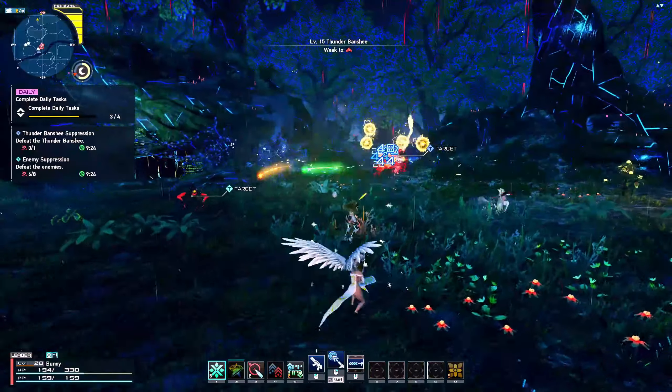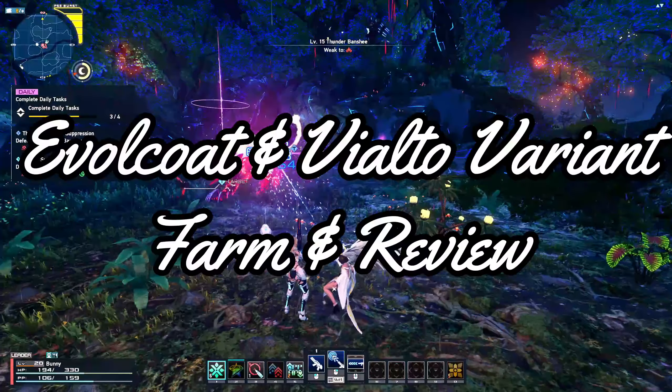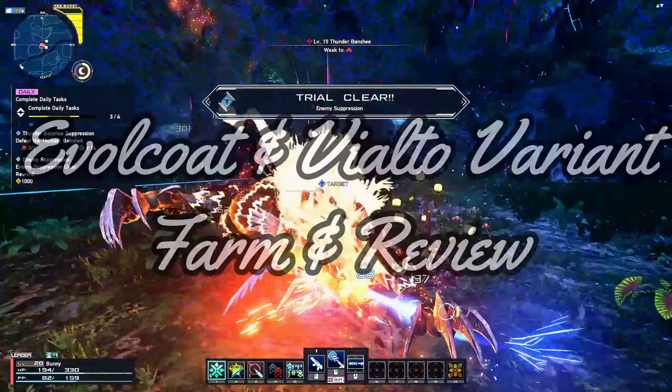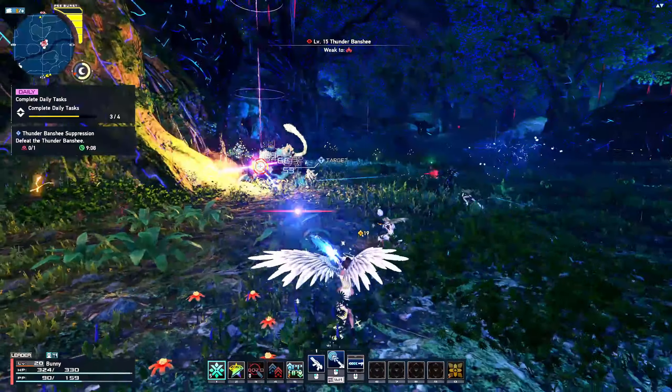What is up everyone and we are back with another guide about PSO2 New Genesis. Today we are going to be talking about the new Evil Cult weapon series and the new Vialto variants unit set, how they compare to the old gear, and where to farm them. They drop from the new mining rig defense UQ in Central Elio and from enhanced enemies.